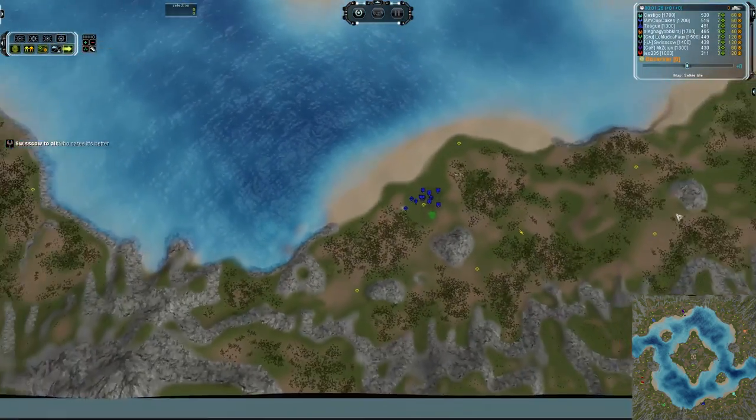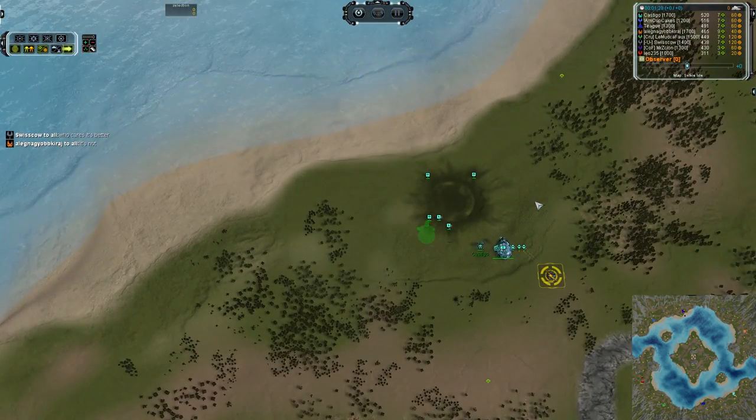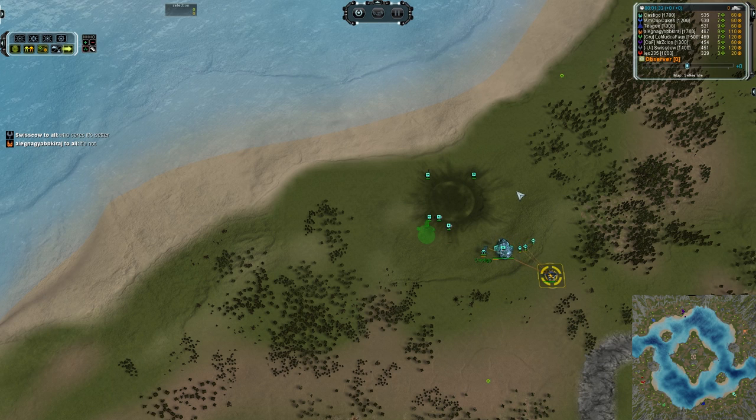Then we've got Cybran for Teague in the royal blue and Seraphim for Castigo who is taking the lovely teal shade.